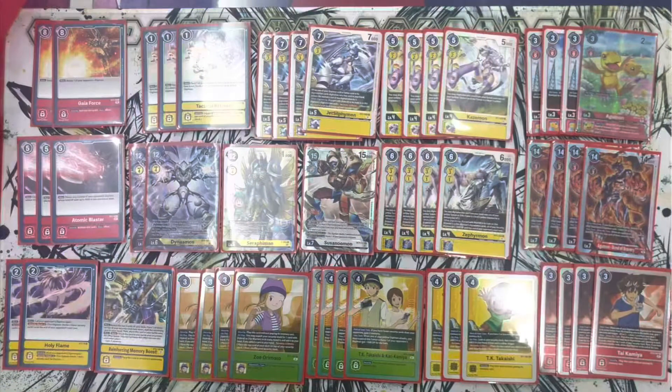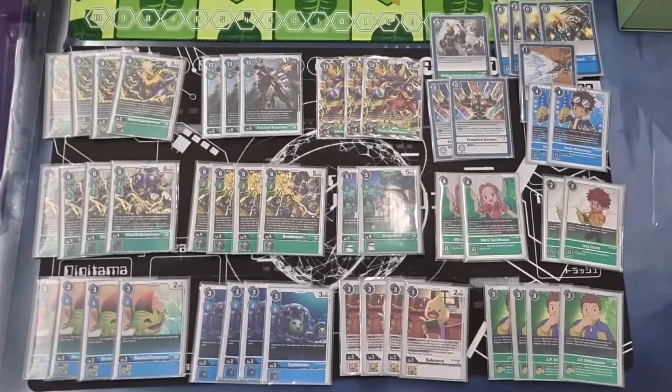That was a pretty close match. Here's Gabe's deck profile for the Bond of Bravery Yellow Hybrid, and upcoming will be Jerome's deck which is the Green and Blue Hybrid. Thank you guys so much, I hope you guys enjoyed — don't forget to leave a like, comment, and subscribe. This is Lobomon for Game signing out, thanks guys.